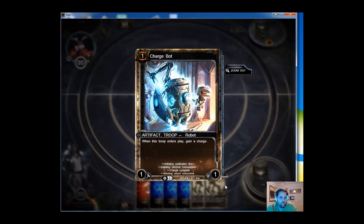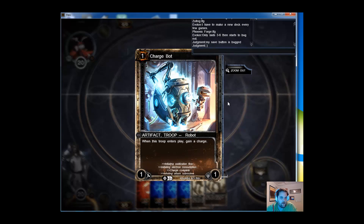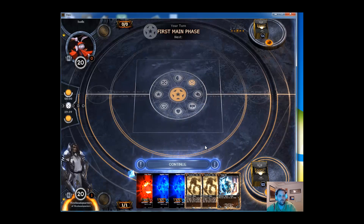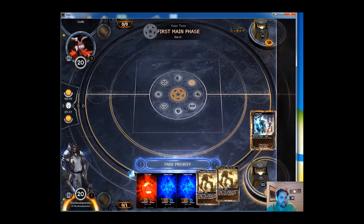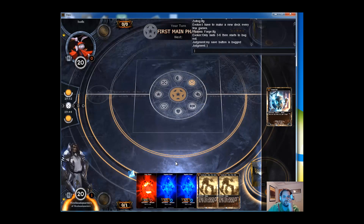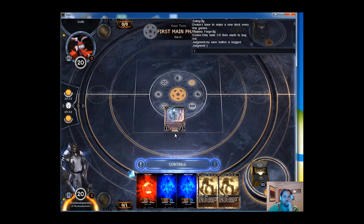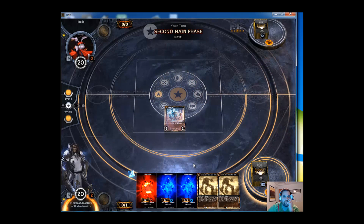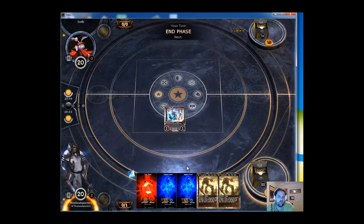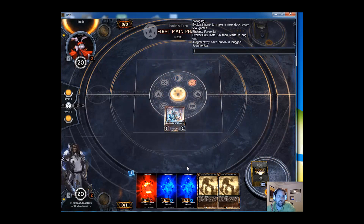And then we have a charge bot getting a charge counter. Drop our land. We'll drop a charge bot out there. This probably isn't a great opener to be honest with you. Don't have many creatures. I don't have any huge deck preferences. As I get more uninterrupted gameplay time I'll definitely be able to make some deck suggestions.